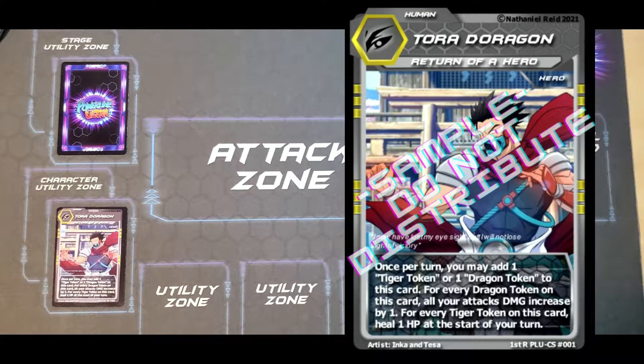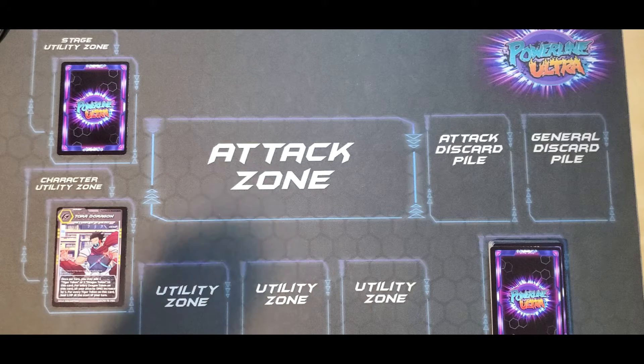Continuing, let's look at Tora's ability. You may add one tiger token or one dragon token to this card. For every dragon token that's on this card, all your attacks' damage is increased by one. For every tiger token on this card, you heal one at the start of your turn. For the sake of this video, let's pretend that he gets a dragon token.